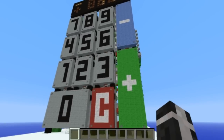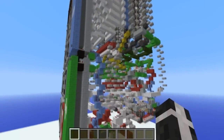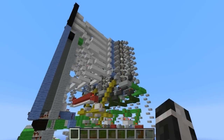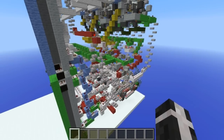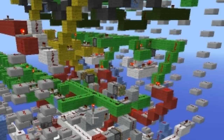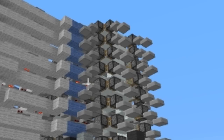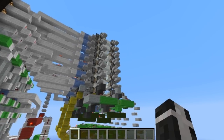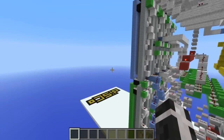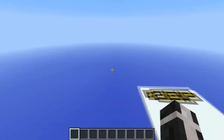So if I just show you the Redstone behind it... what is that? What is that? What's going on over there? What's going on up there? Alright, I'll just try a different Disco map.